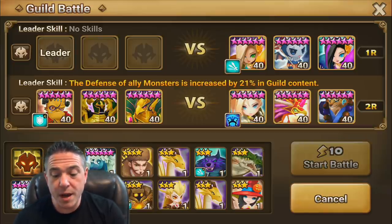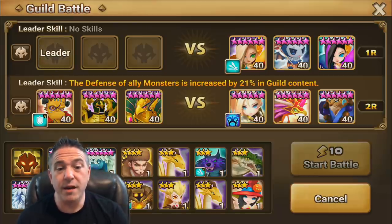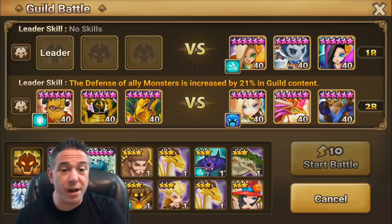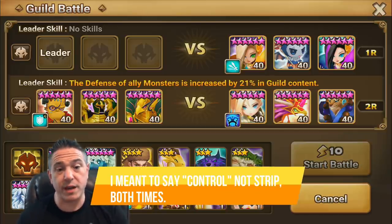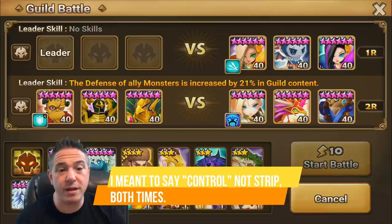We're going to focus on the Chandra Perna team right now because it's the much easier one. What makes this team dangerous is that the Chandra can put its buff on John, and then John puts up Invincibility. Then John provokes you. So your entire team is attacking an Invincible unit while the Chandra is counterattacking you, and you're not able to protect yourself from the Perna. How can you defend yourself from this? There are a couple of ways. First, you could Strip. Second, you could put up Immunity. The enemy team has a Resistance lead, so Strip is more dangerous. In that case, Immunity is going to be the way to go.